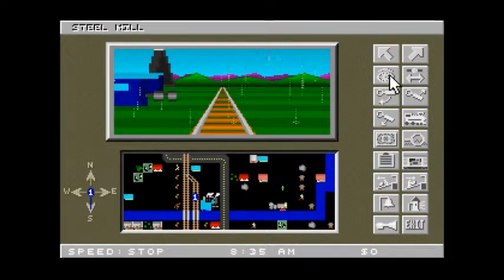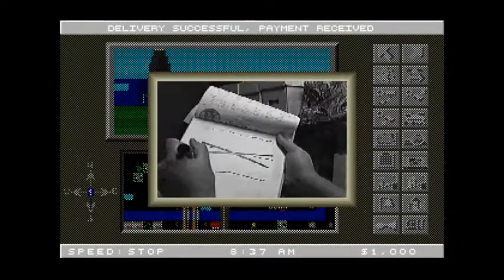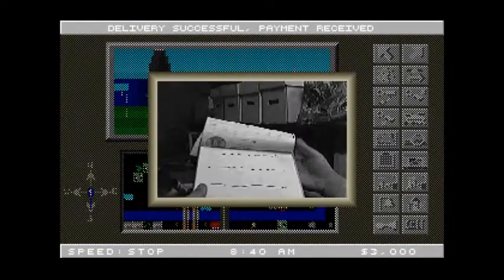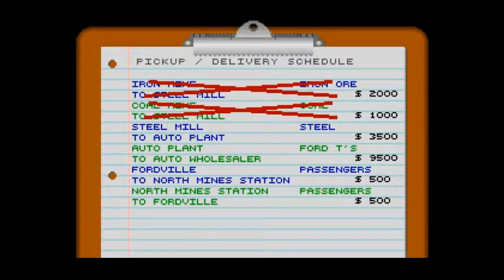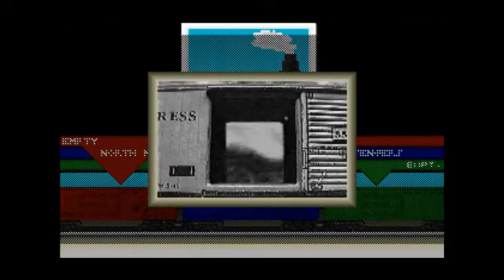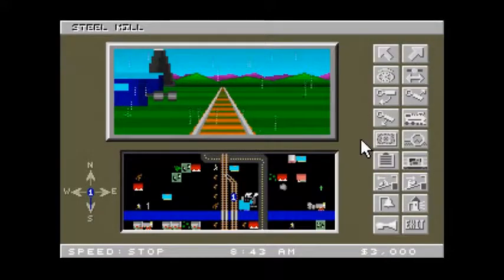Stop at the steel mill. Make my deliveries — have to make two deliveries, of course. And there is my schedule. Watch my use of the buttons over on the right to see what's what. So now I'm loading the steel up, again in boxes, not very realistically.